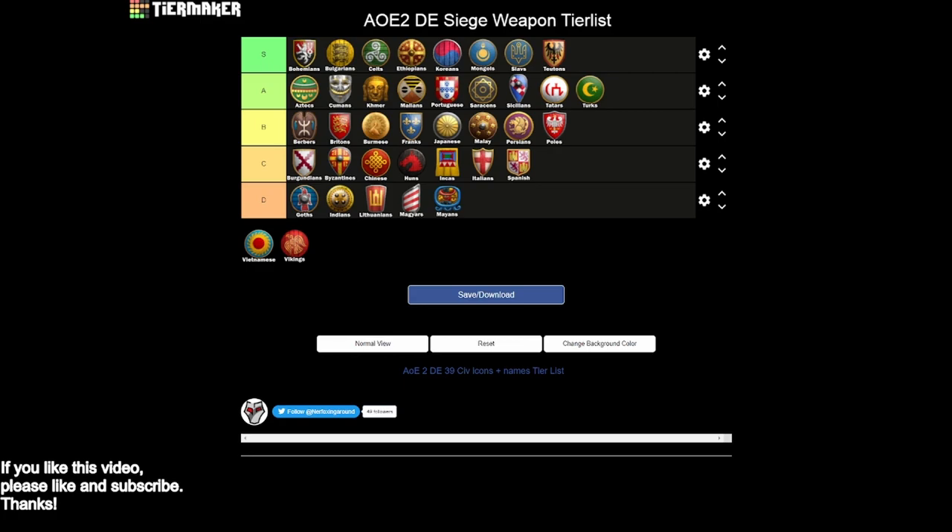Vietnamese I think have to go into D tier. You do have bombard cannons with siege engineers, which is a nice option. But you miss siege onager, siege ram, and heavy scorpion. Your eco bonus does save you some wood, but I don't think it's enough. You're pretty reliant on just your bombard cannons, and maybe it's the strongest of the D tier siege civs, but it falls into D tier.